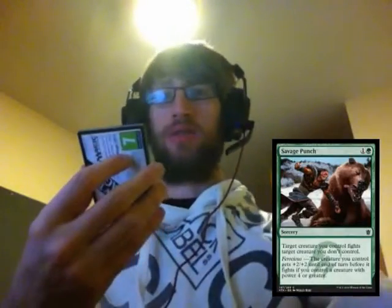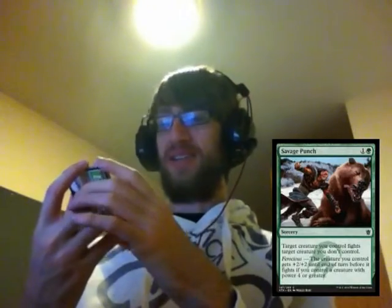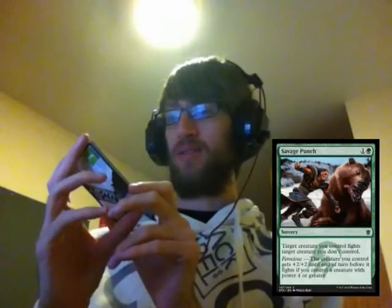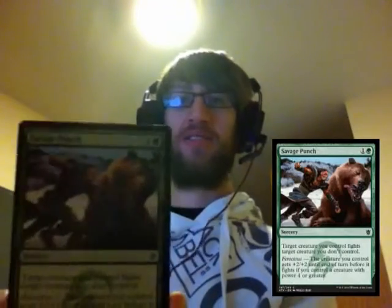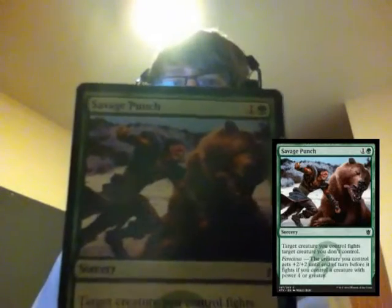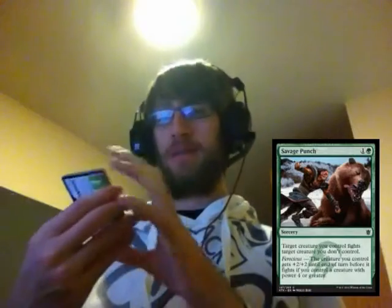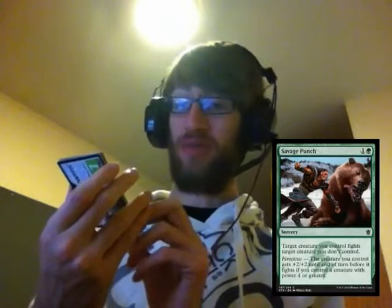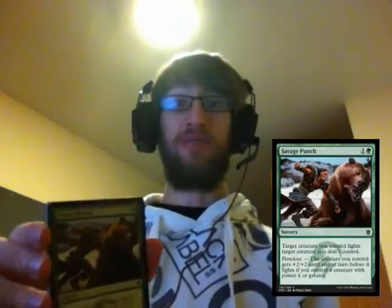Then we have Savage Punch — I was wondering when I'd put one of these on video. Savage Punch, one and a green sorcery: target creature you control fights target creature you don't control. It's got a nice picture of Surrak punching a bear in the face. It also has Ferocious — the creature you control gets plus two, plus two until end of turn before it fights. So that's a nice buff as well.